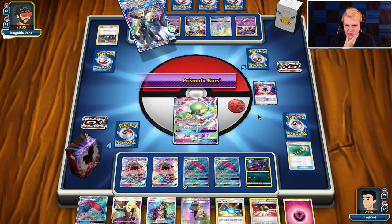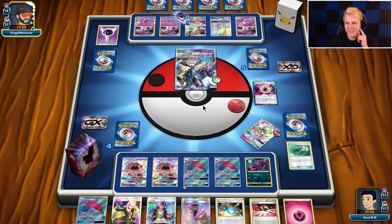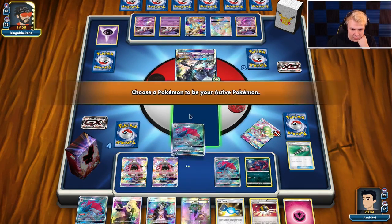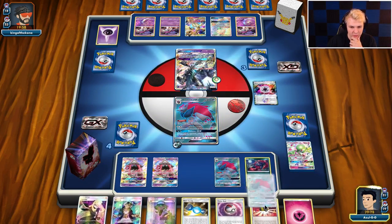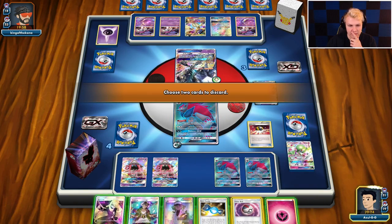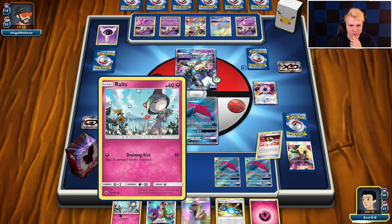So we're going to hit him with an N here and hope it sticks. We'll Ultra Ball — he's going with the burst, so he overcommitted one too many energies there. Could have had an extra energy on the Ultra Necrozma. So we're going to send up the Zork, Ultra Ball for a Ralts, and we're going to N him down. Ultra Ball away Timer Ball and Cynthia, get a Ralts out. Right now we only have the option of Gallade, but we can double Puzzle for Guardi later — which should be fine.